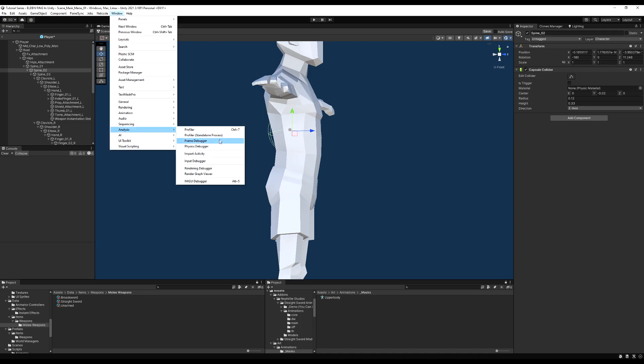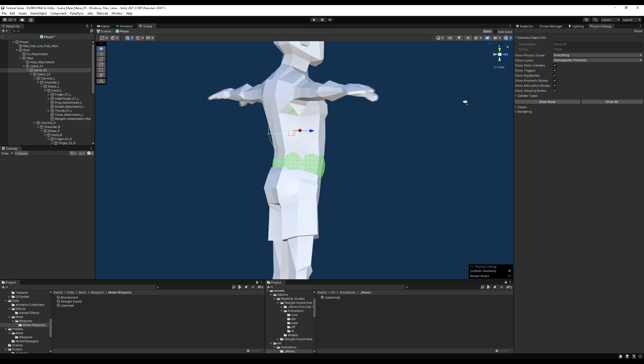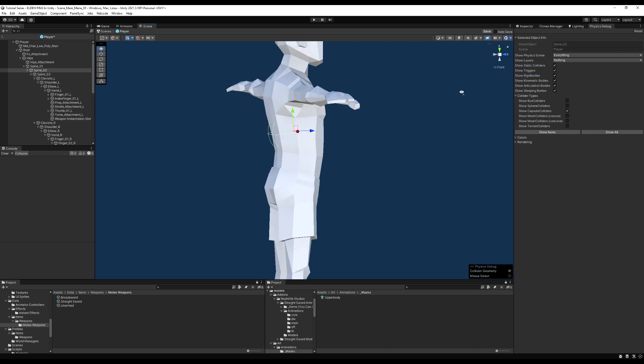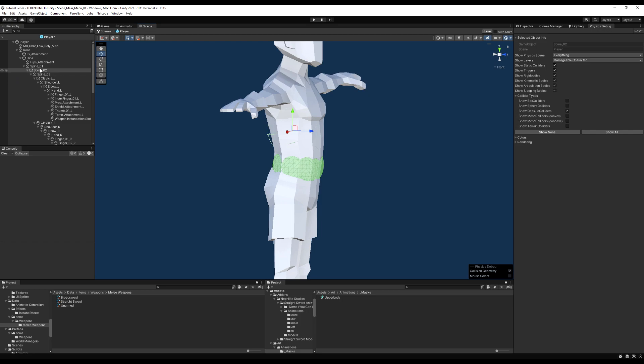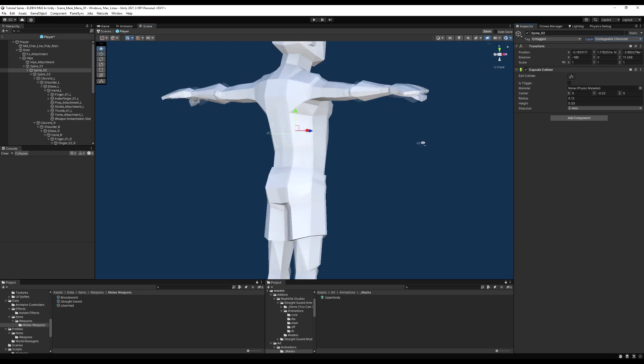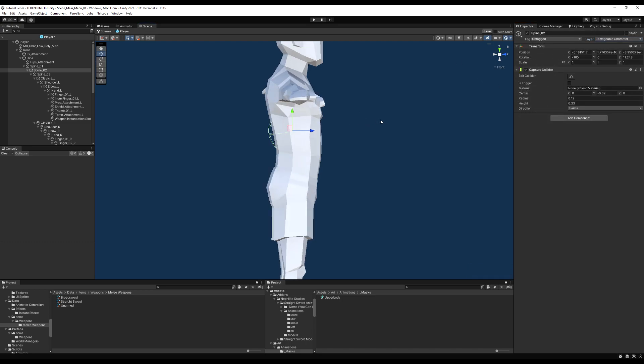It can be difficult to see the collider inside the body of the character, so let's go to Window > Analysis > Physics Debugger. You can see it's already lit up. Drag this window over and you can tick which colliders you want to show — triggers, rigid bodies, kinematic bodies, etc. Go down and toggle show capsule colliders, then go to Show Layers and hit Damageable Character. Now you can see — if you forget to set the layer to Damageable Character, it won't fill in green like the others, so you can easily check if you've set them all up correctly.